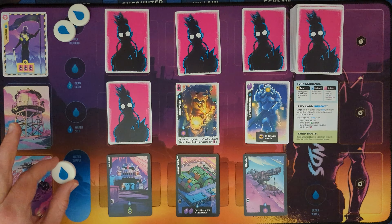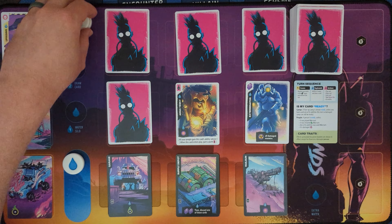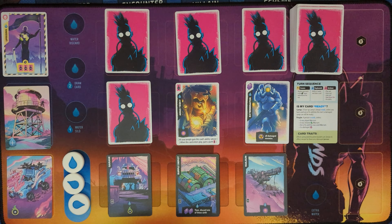The only difference between a first turn and any other turn is if you're going first, you will only collect one water to start your turn, but you will still draw your card. That's the only difference throughout the whole game. First player's first turn: just one water. Every other turn, everybody will always have three water.